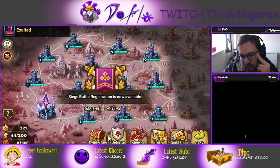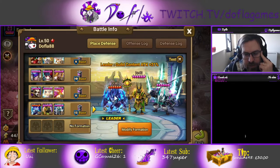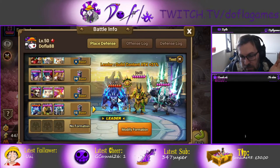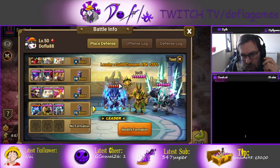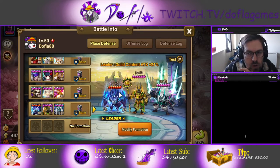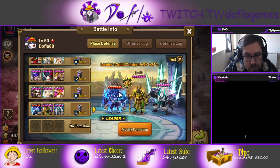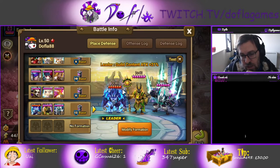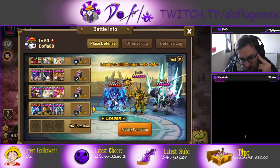Vigor is a pretty good unit, guys, and it's free-to-play so you should build him. He's pretty good in other areas of the game too. As I said, for TOA he can be really good for the Bulwark team. Also remember, he's pretty good for some stages of Labyrinth as well. Really, really good unit. Four-star special league also — not bad at all.